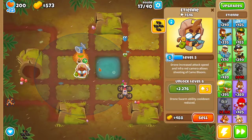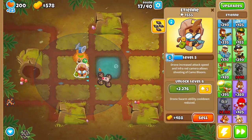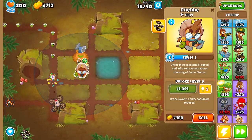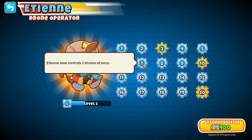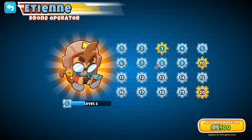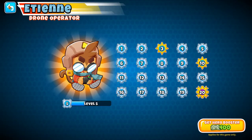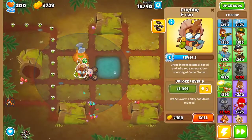This hero could be a really good support tower because it gives everyone camo detection pretty early — at level eight all monkeys get camo detection. Not too bad.